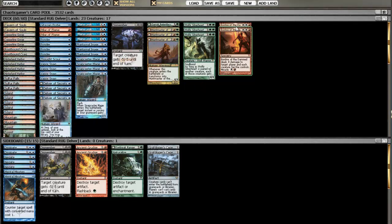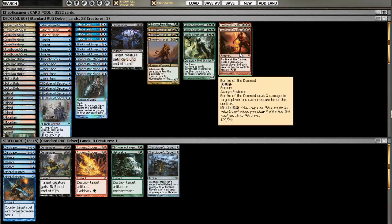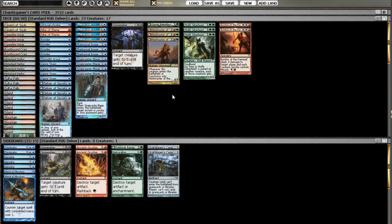Last, we have our Bonfires of the Damned, which are great against all the creature decks and can be set up with your Ponders. You could play another one over something like the Gitaxian Probe, but I don't want these in every single matchup — such as Solar Flare, where you really don't want to be Bonfiring unless you're just killing Lingering Souls tokens. But that's really what they're there for: the aggro matchups where you just Bonfire them out and win, especially with Snapcaster Mage where you can destroy them again.